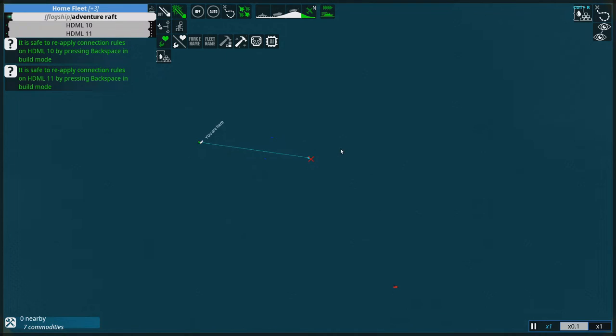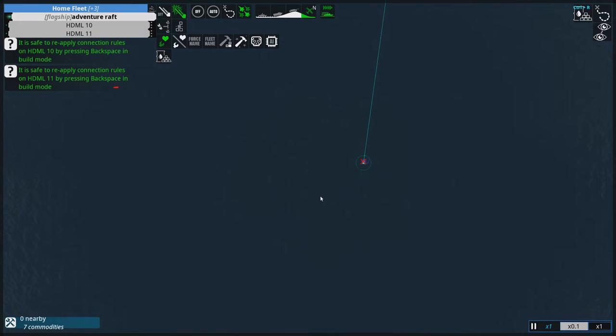That Scorn is still here and coming for me, so I need to get those resources and then skedaddle. We got a green and a red-blue. I don't like that Scorn — it could do us a lot of damage. Let's get that 370 and then see if we can move over here. If he focuses on the HDMLs, and I can get to that 138k, I can build something nice.